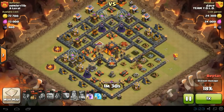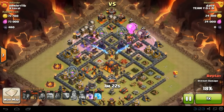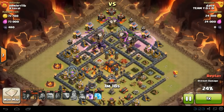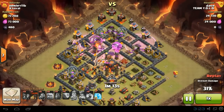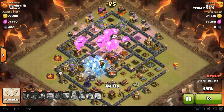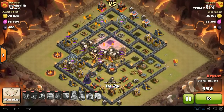Here comes the Lava Loon raid from the north. He's got three Lava Hounds coming in, soaking up all the damage and drawing it away from the Balloons that are coming in and sniping the defenses. The Lava Pups are helping destroy the structures inside as well. He knocks out one more Air Defense, comes down south, knocks out the Teslas in the middle, and times a freeze spell very well — that Inferno Tower is now ineffective.